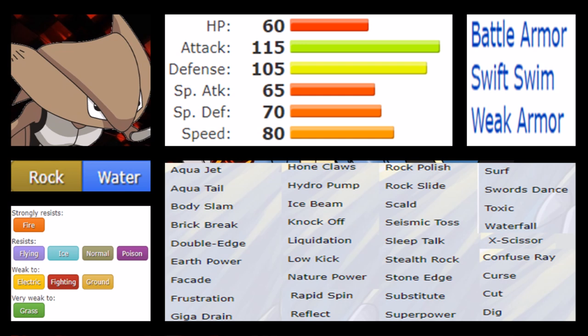Kabutops doesn't necessarily learn that many things, but it gets viable STAB options. For a first-generation Pokémon, its move pool is decent: Aqua Jet for priority, Aqua Tail, Body Slam, Brick Break, Double Edge, Earth Power, Facade, Frustration, Liquidation, Horn Clap, Hydro Pump, Ice Beam, Knock Off, Low Kick, Nature Power, Rapid Spin, Reflect, Rock Polish, Rock Slide, Skull Bash, Seismic Toss, Sleep Talk, Stealth Rock, Stone Edge, Substitute, Superpower, Toxic, Waterfall, and X-Scissor.